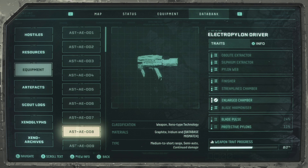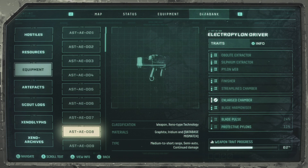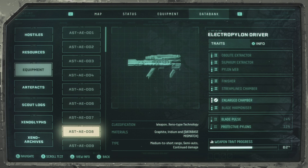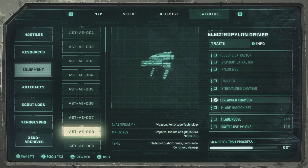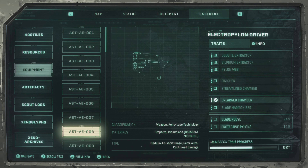So the electropylon driver — as you can see to the right, as with all weapons, we have four groups, three of which have two possible options and one has three possible options. We can at best have four perks on it, again as with all weapons, and we will start from the bottom going upwards trying to get the best possible combination.